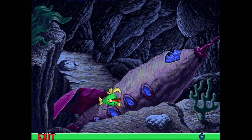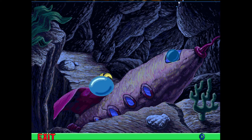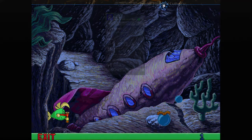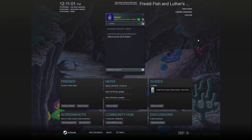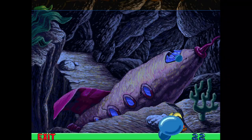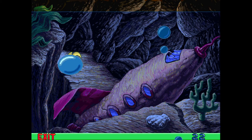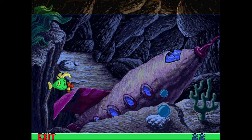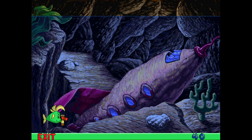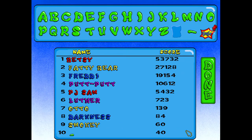You chose melee mode, so let's get going! I can't fire! I'm trapped in a bubble! Okay, let's go! I can't fire! I'm trapped! Victory! Let's type in your name!